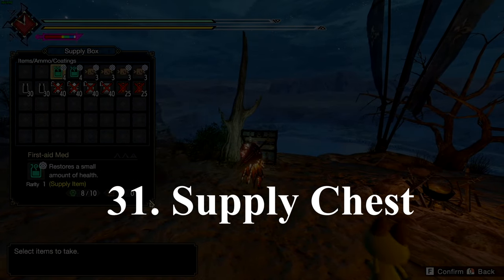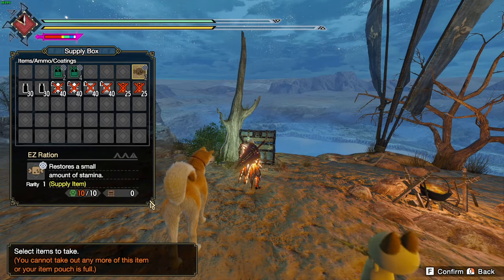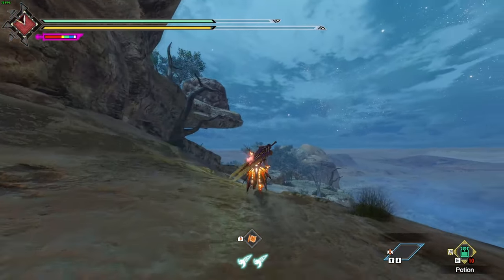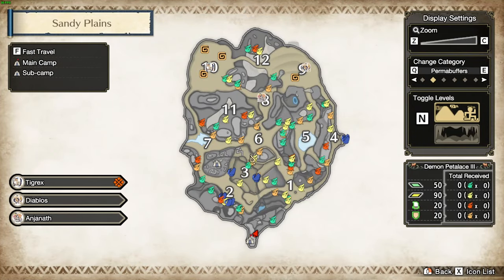Number 31: this may sound like an obvious one, but some players may not think too much about it. Be sure to collect your free items from the supply chest, as this will always spawn at the beginning of a quest at your base camp.